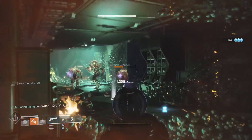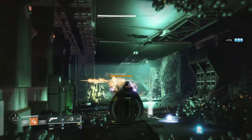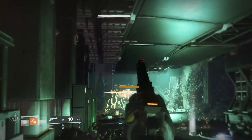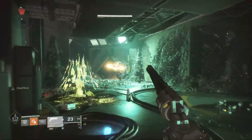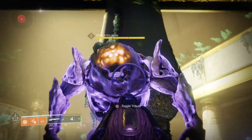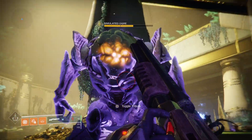Once you finish the catalyst, it makes your reload faster and gives you an extra round in the mag. This is a real good thing for DPS — you reload quicker, and remember the Broadside perk? Now you have an extra shot that does even more damage at the end. It might not sound like a big difference, but this is what you do to a yellow-bar ogre with four shots...